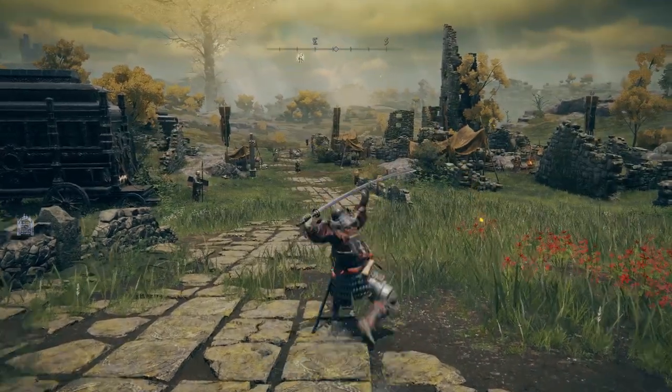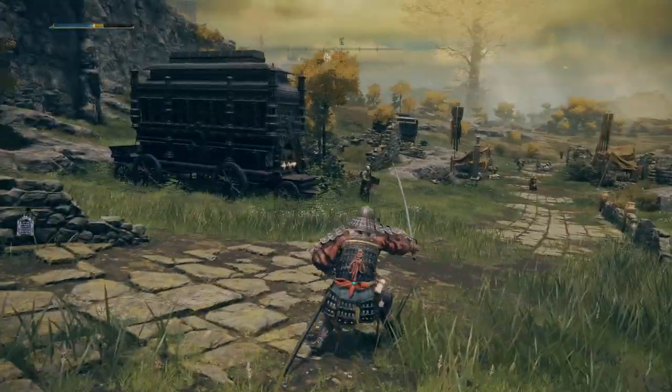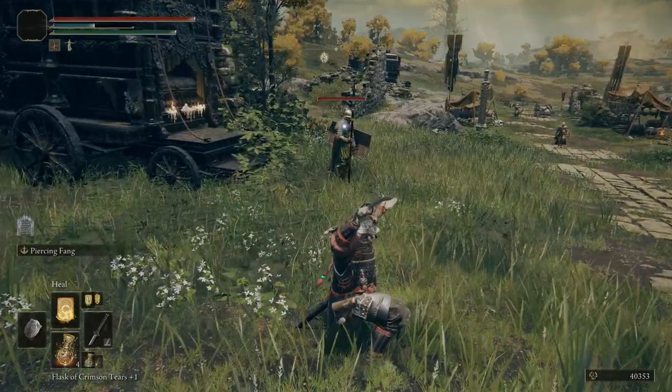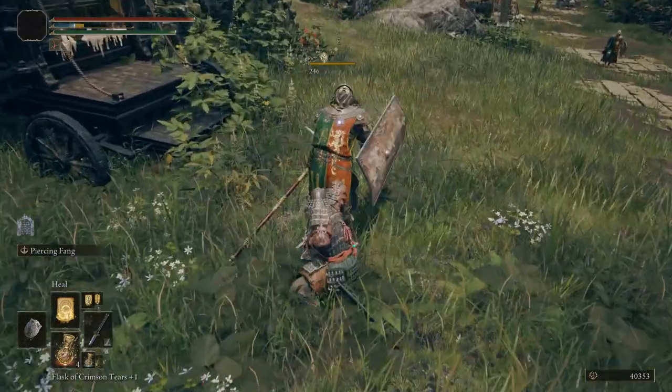It's a really cool sword — a katana in Elden Ring. It scales primarily with strength and dexterity, just like the Uchigatana, and it's a great weapon for dealing blood loss damage on top of physical damage. You want as many damage types as possible with these weapons.